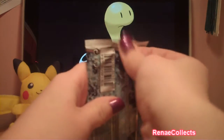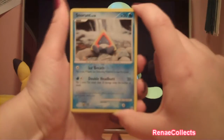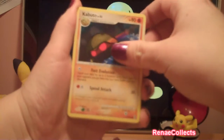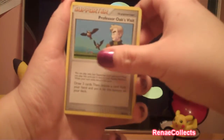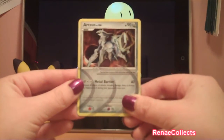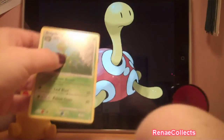I'll do this RCS pack next. Got a Snorunt, Electric, Wingull, Kabuto, Shinx, Bronzor, Professor Oak's Visit, Energy Restore. I got an RCS — I don't have any others, I haven't opened many RCS packs. And a Sceptile. This card looks really cool.